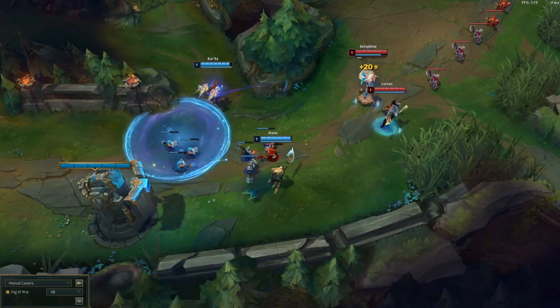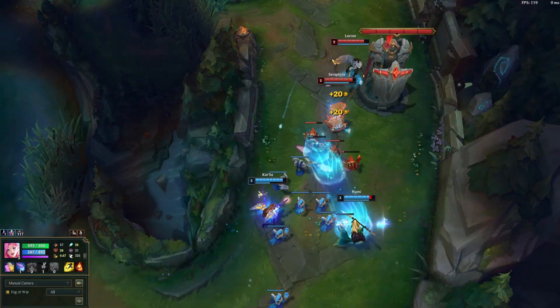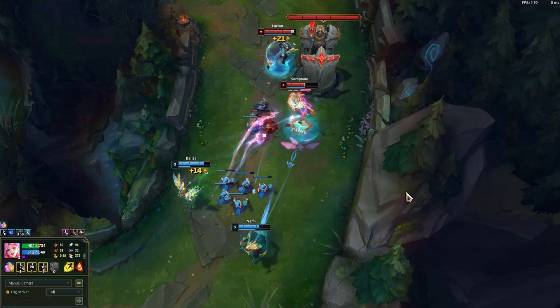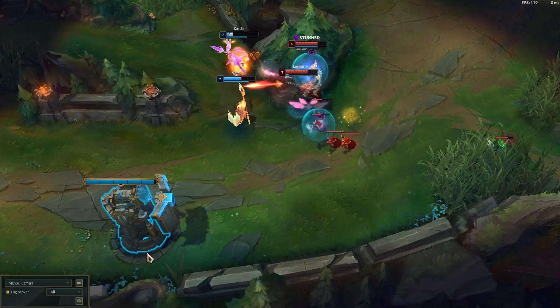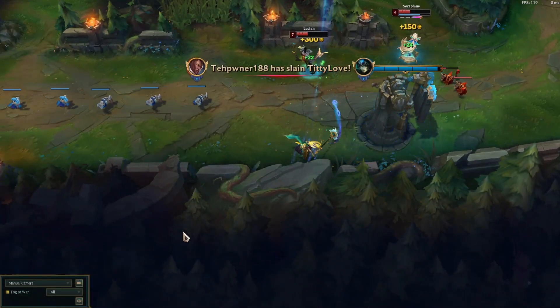At level 1, abuse your Q range to get poke down and use empowered autos to trade. Using your empowered E, you can make picks and use your W to stop the enemy from turning too much damage back on yourself. Here we hit an empowered E which allows our Lucian to go all in. Their Kai'Sa does escape, but we're able to then turn and get the Nami instead, giving us a free kill and snowballing our lane.